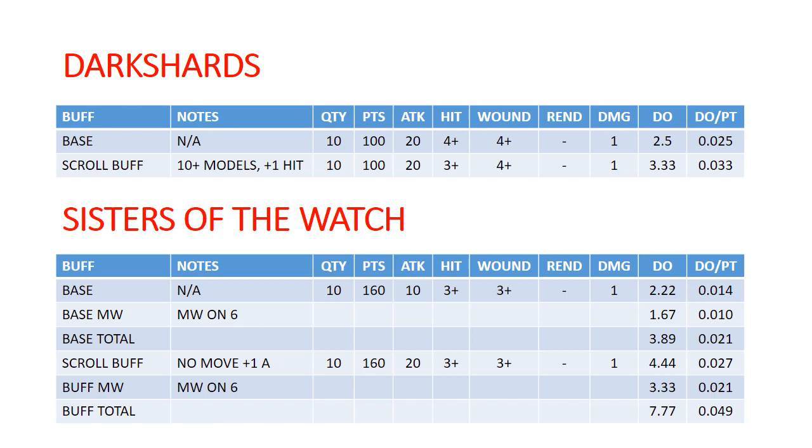Up next are your Dark Shards. Base they're on 4s and 4s with no Rend, but they're doing two attacks each, so their damage output is pretty solid on base. If they have 10 or more models they get +1 to hit, which starts putting them in the same sort of league as Hand Gunners. They're quite strong. You're probably going to want to run them in units of 20, but they have 18-inch range and no penalty for moving — that together is actually pretty strong. Dark Shards are very powerful, very scary, drop a lot of damage, and at 100 points for 10, that's pretty darn good.